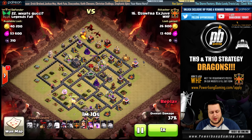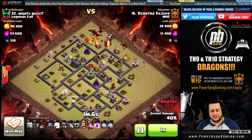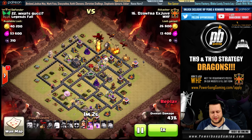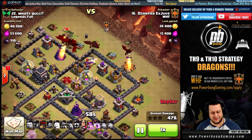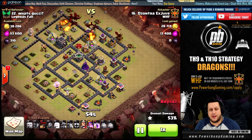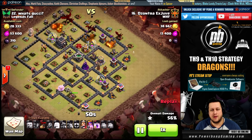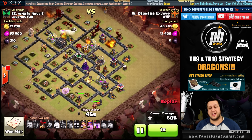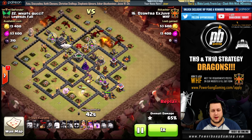You're going to start seeing the dragons come in from the top — three dragons go down to start funneling, then he sends in his other three or four dragons (I want to say eight total in the camps). Two balloons come in behind, and those balloons were specifically to take care of any seeking air mines hidden up there to protect the queen from a dragon kill. The dragons fan out, and with the X-bows in the middle on ground, there's really nothing to fear except two teslas and one air defense.